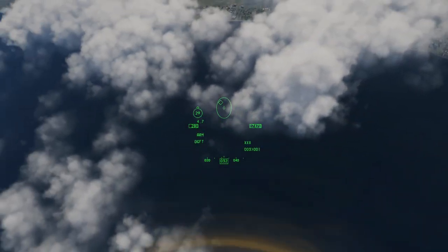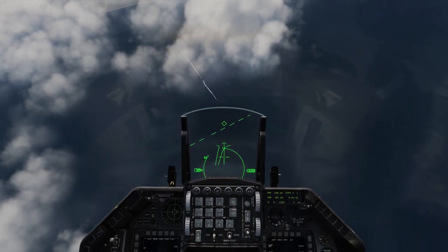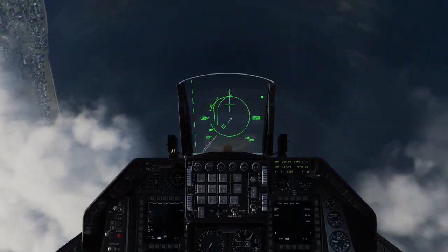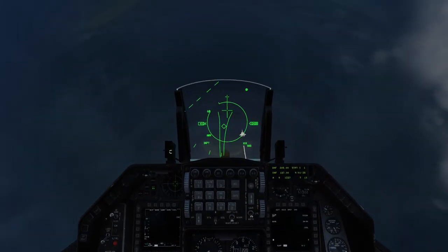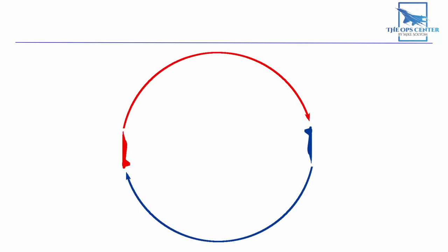The old system was characterized by AI that made a choice for its game plan at the merge. In my experience, it stuck to this plan rigidly. That plan typically fell into one of two variations: either a maximum-rate two-circle plan in the horizontal plane, which usually ended up being a very long, drawn-out, and boring fight, or the AI decided to zoom-climb and drop down on me from above.